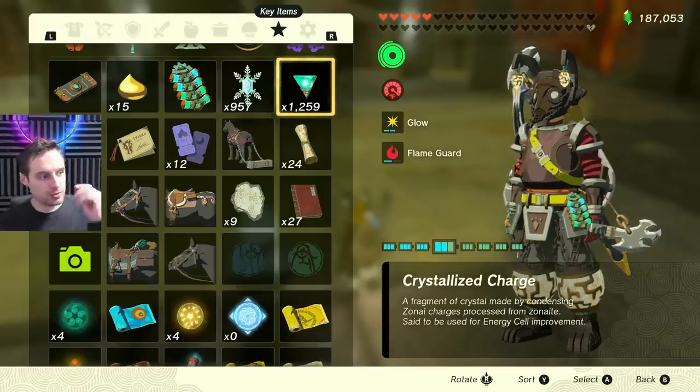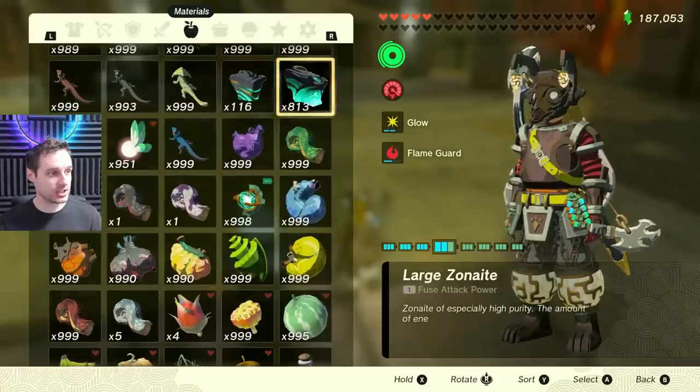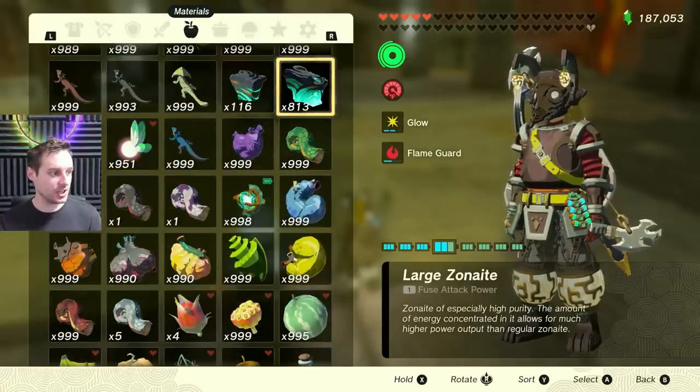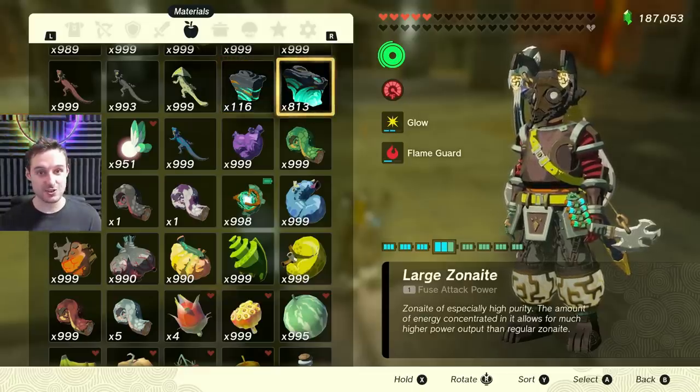One full round of the depths mines should get you about 1,230 to 1,240 crystallized charges. That's a lot. What it really cost me was just under a hundred large zonite pieces and almost all of my regular zonite. It's much more efficient to use large zonite if you're going the duping route.